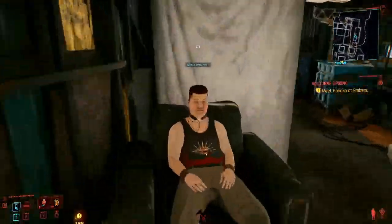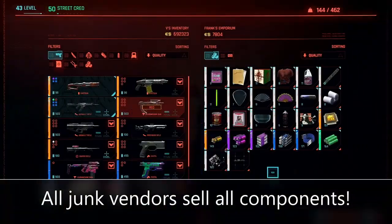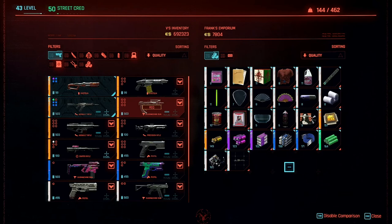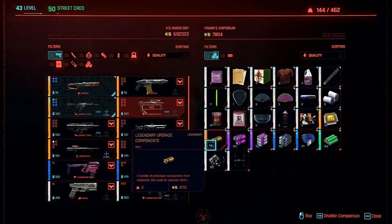We're gonna come in and talk to Frank. The nice thing about Frank is he sells all these components — he sells all the components for crafting. He also doesn't talk a lot, so you don't have to worry about skipping the conversation.